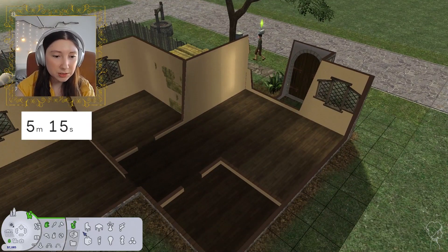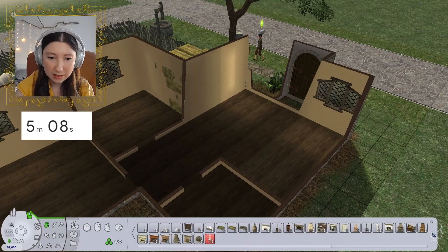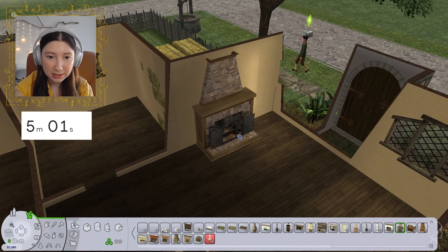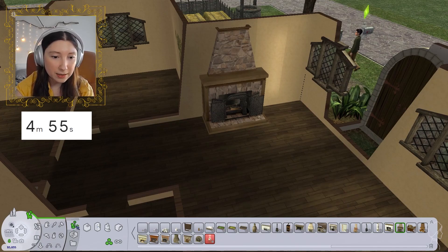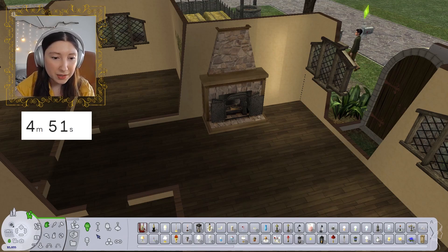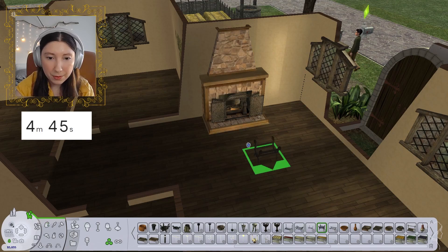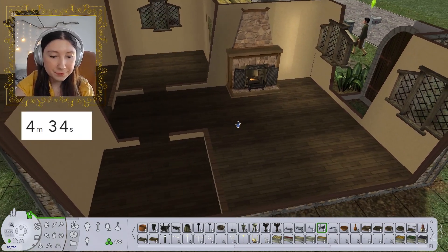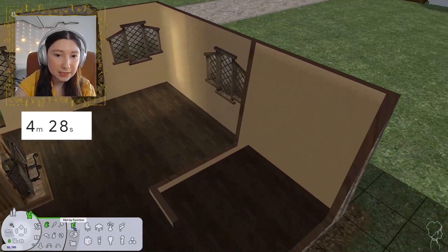Now we are going to be placing a fireplace. We don't have a whole lot of time for the inside — we only have five minutes. That might be my toxic trait: I spend too much time decorating the outside and then we can't actually do anything on the inside. All right. We're using functional fire, so this is one extra step, but I think it really pays off. Snap objects on, move objects on — we'll place that right there. Snap objects off, and then let's get our kitchen situation sorted.